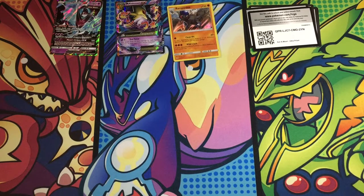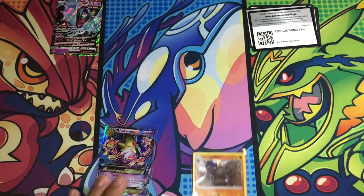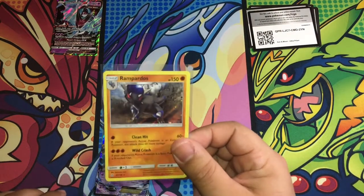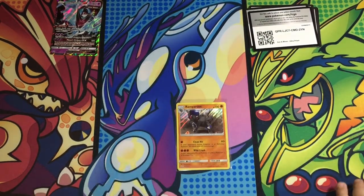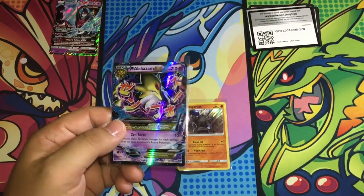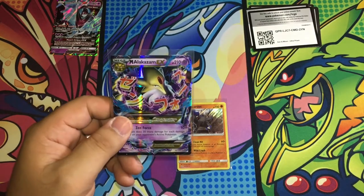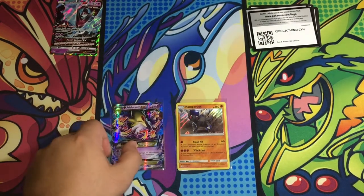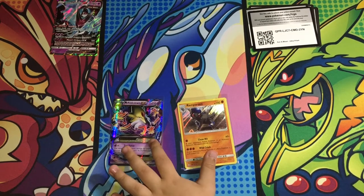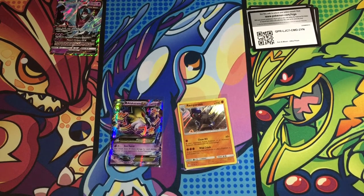That was a great pull. All right everybody, to recap our pulls — we have two good ones. Rampardos holographic and the Mega Alakazam EX, which is the one I got. Yeah, you pulled this one on the first pack — on the first try. Are you happy? Yeah, definitely. And I got a little Japanese writing on it too. All right everybody, have a wonderful day. Take care and have an awesome day.